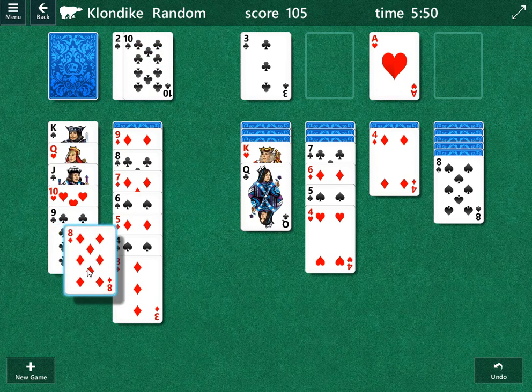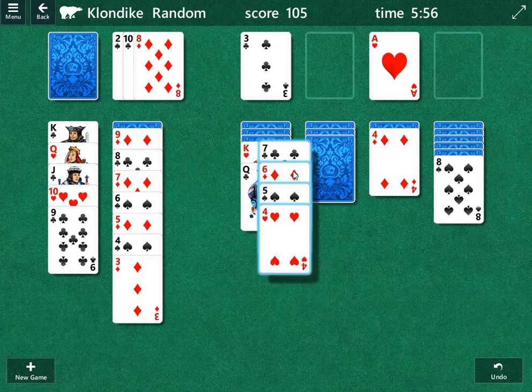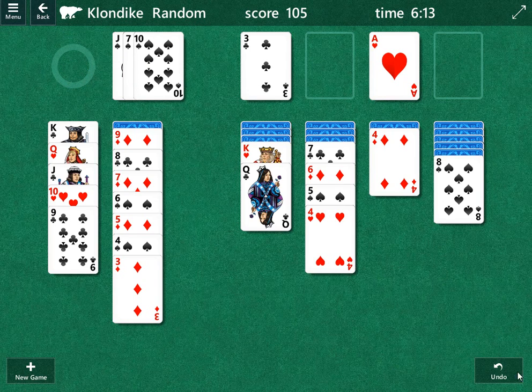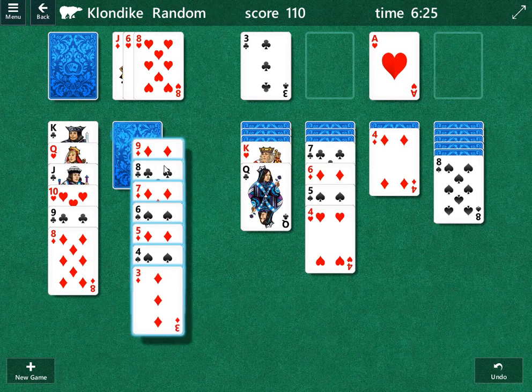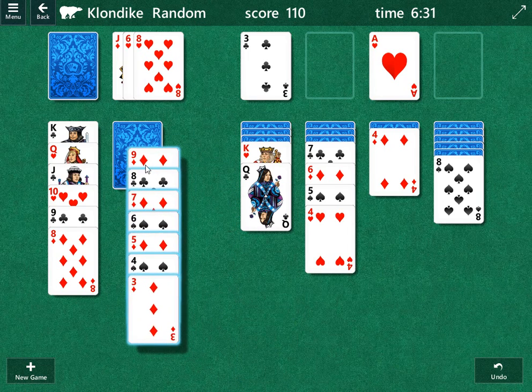The good news is now this eight of diamonds is our insurance card — it'll allow us to open up this seven column right here. Let's see what else is behind it first. We're not going to play this eight, but the good news is this jack of diamonds will drop and then we can put it here, which also means we can finally play that ten. There's a black ten right there. So the plan is: play this eight of diamonds, then next time around this jack will drop, we'll play the ten below that, then move the nine below the black ten and open up that column.